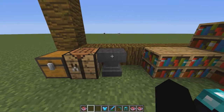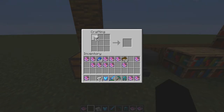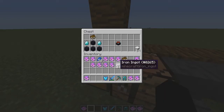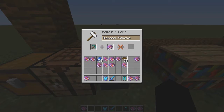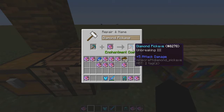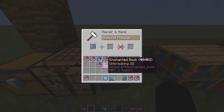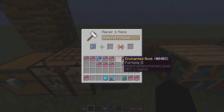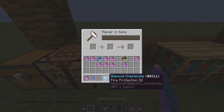To make an anvil — I should point this out first — you need 31 iron in total: three blocks of iron on top and then iron ingots like that. That's how you get an anvil. You can enchant items that aren't already enchanted using it. I've got Unbreaking three — I can drop that on there and it costs me three levels of XP. I also have Fortune two, so I've got Unbreaking three and Fortune two on this pickaxe.